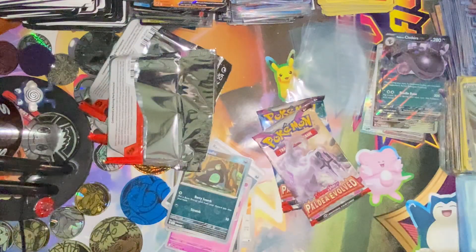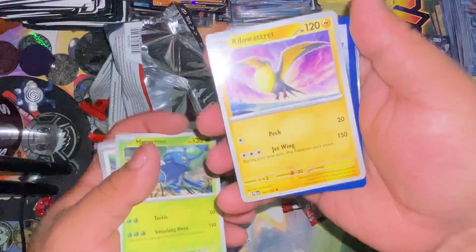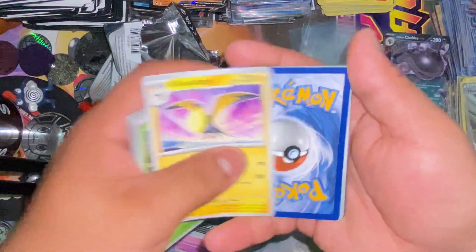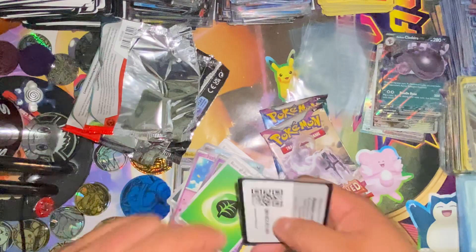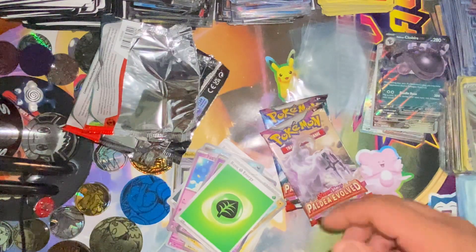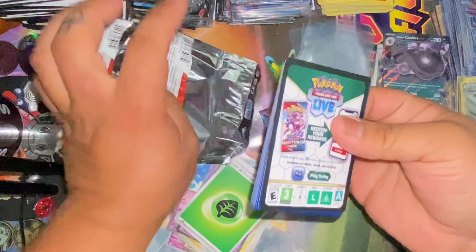We got three more packs — two more packs. What do we get? Jigglypuff. We got Giraffe Fish — look at that, y'all seen it, I opened it. We got a reverse, it's a Light Drill, Watcher, and the Meme — so we messed up this pack. You never know what could happen with the packs, y'all seen that, I didn't do nothing to it.